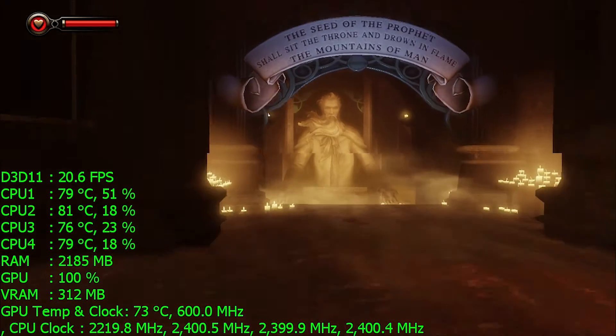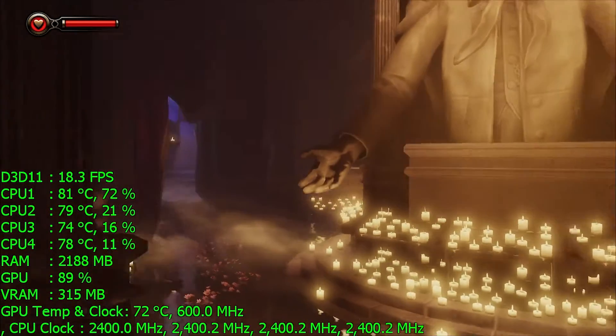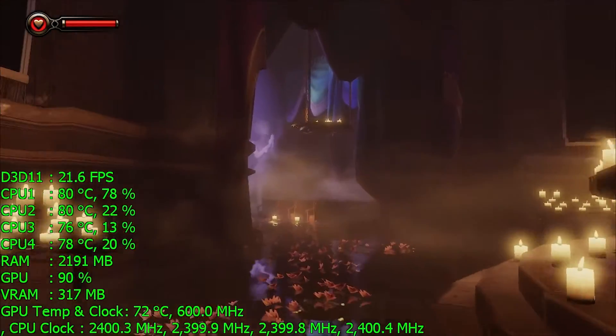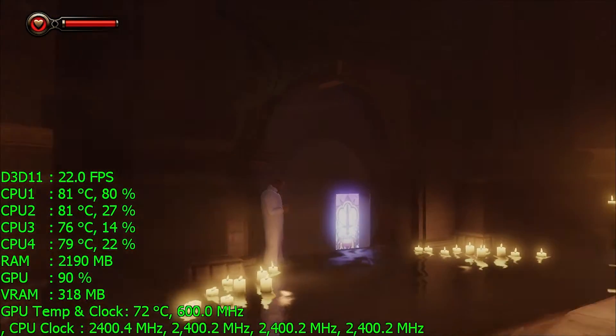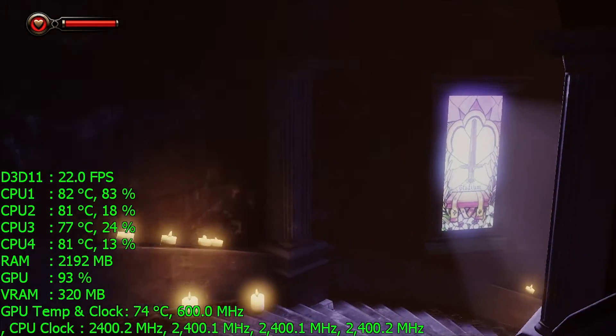Out of the gate we're running about 30 frames per second, now we're dipping down to the teens. It looks like all the cores on the Atom CPU are running at their full burst speed, which is 2,400 megahertz.